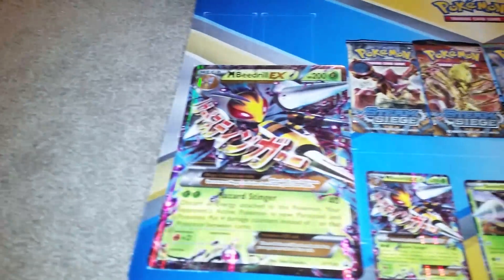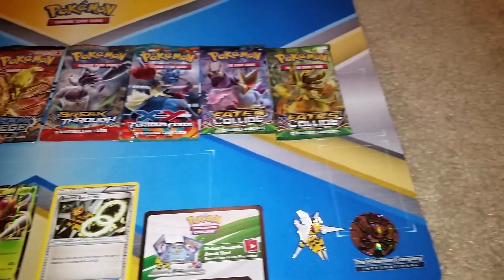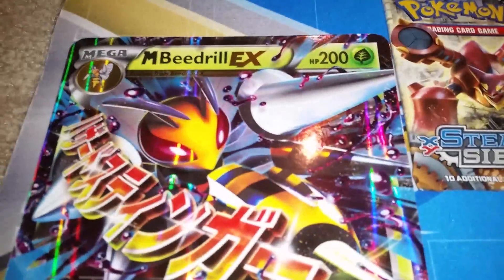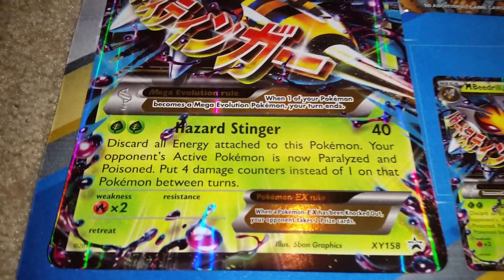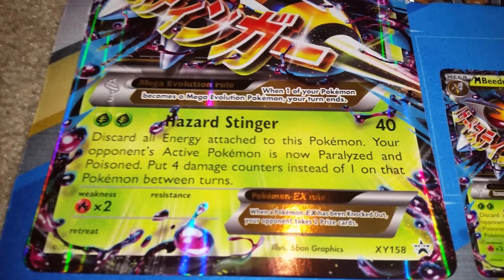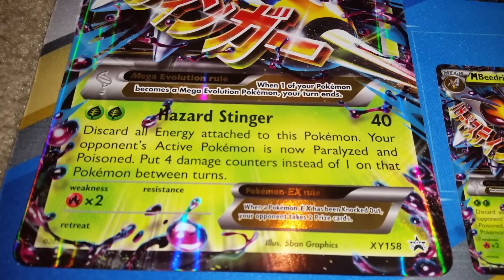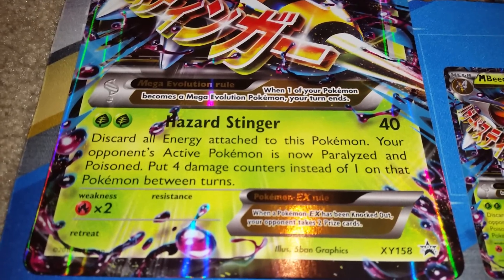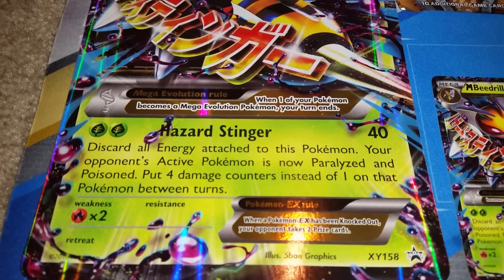Oh my goodness! Whoa, look who just flew out of there. Let's do a flyby and then we will describe what's all the great stuff that came with it. Okay, Mega Beedrill EX big card — it is huge. It has HP 200. It has Hazard Stinger for 40 and two grass type energies. Discard all energy attached to this Pokemon. Your opponent's active Pokemon is now paralyzed and poisoned. Put four damage counters instead of one on that Pokemon between turns. That is awesome.